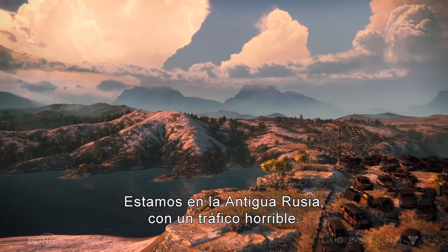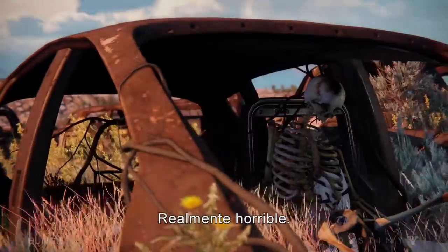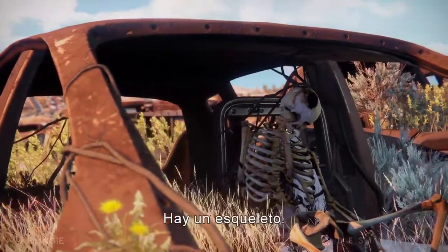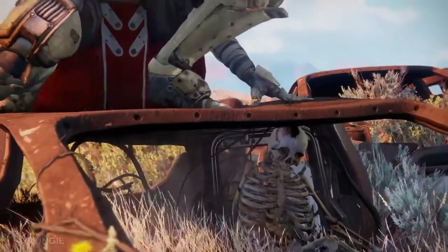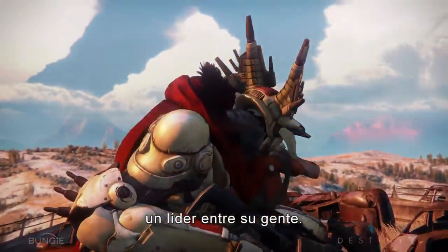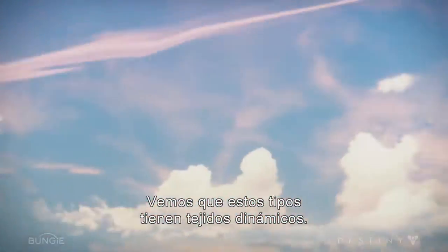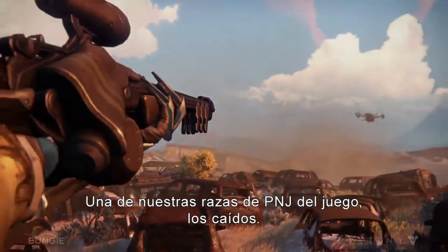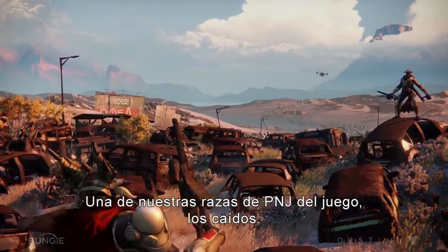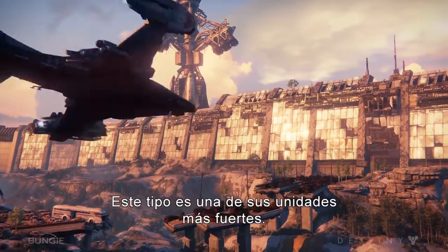Here we are in old Russia, looking at some horrible traffic. Really horrible traffic. There's a skeleton. This is a captain, leader amongst his four-armed people. Got some dynamic cloth going on these guys. One of our NPC races in the game — Fallen. This is one of their stronger units.